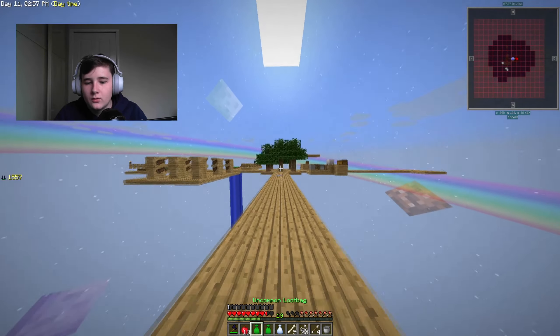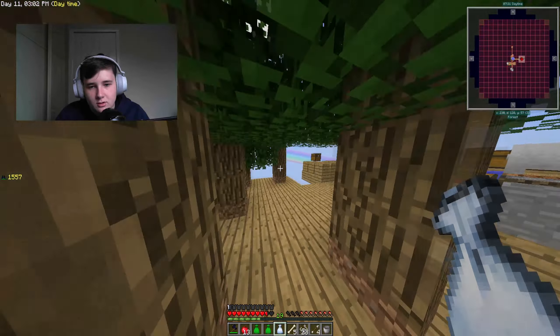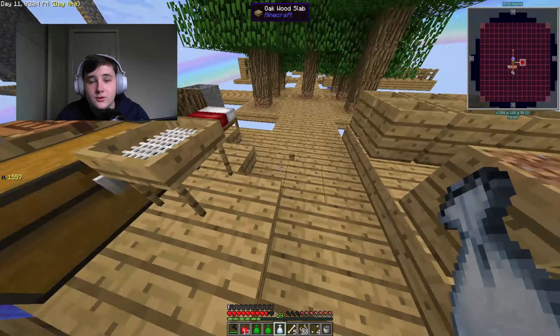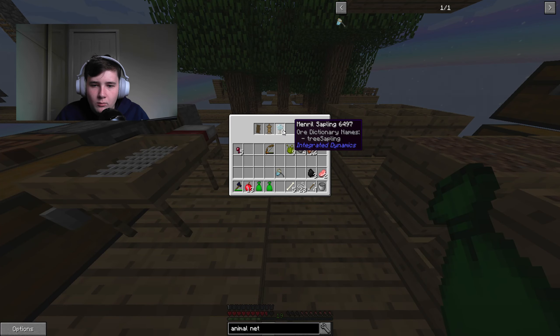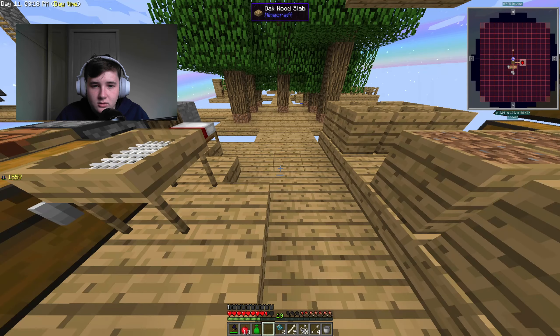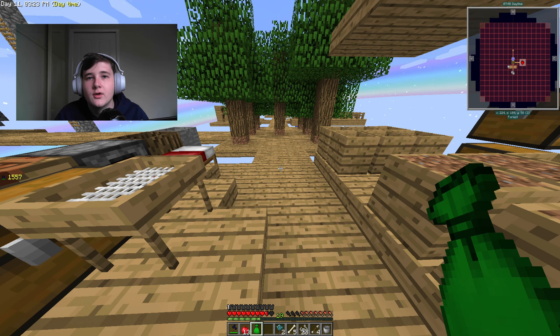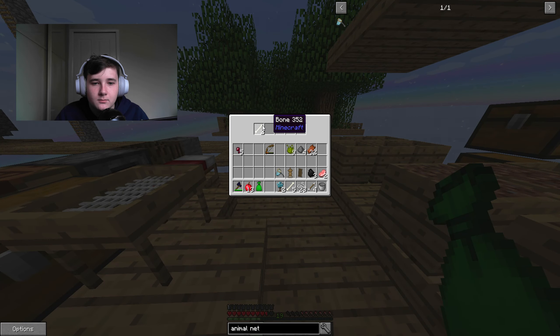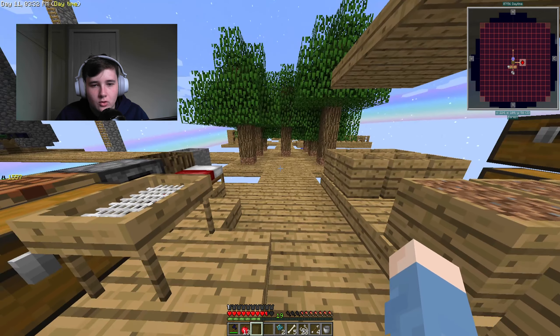We've got a few loot bags, so let's end this episode by opening them. Raw pork chops and coal for a common — not bad. More saplings, a shield — I'll take that — and an armor stand — not too bad. And our last uncommon loot bag of the day: bones.